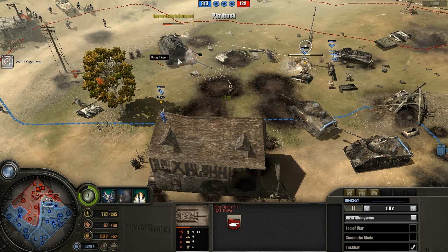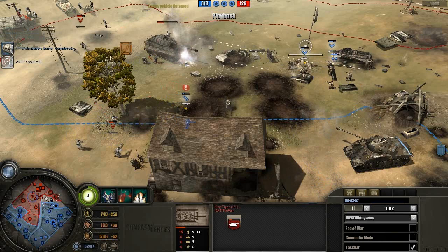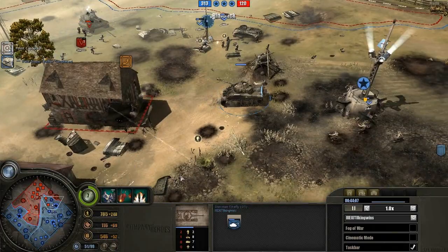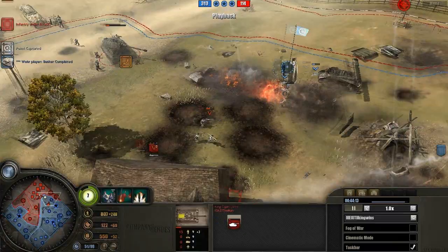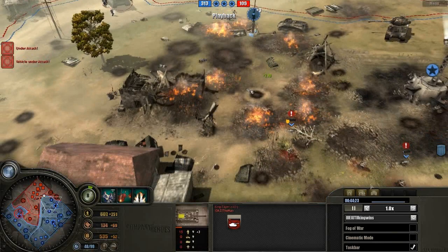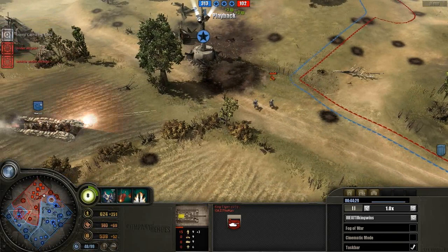Oh, that was a huge mistake from the Axis player — he ran right into the huge forces of the British player. This King Tiger might go down right now because the Fireflies are doing so much damage. He kills his own Grenadiers in that dead house from the Nebeltwerfer damage there on the house. Holy shit, that was terrible for Axis.